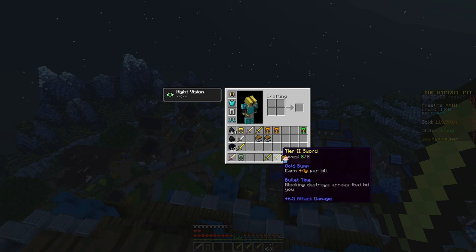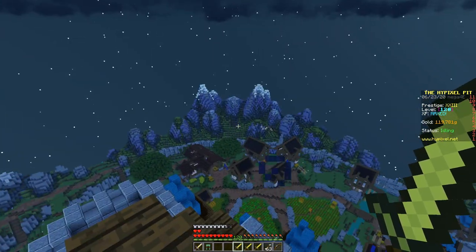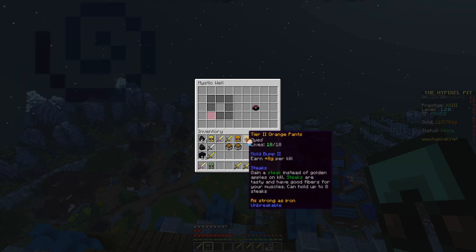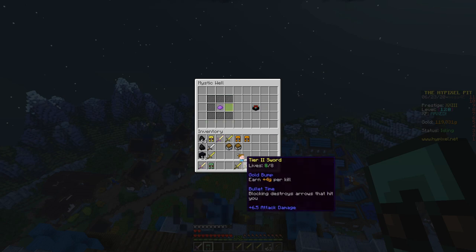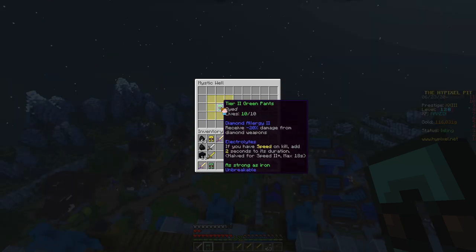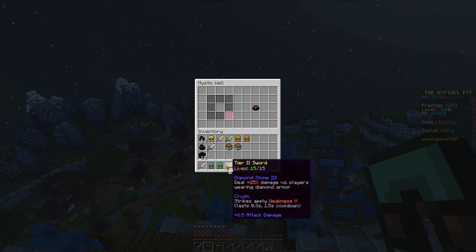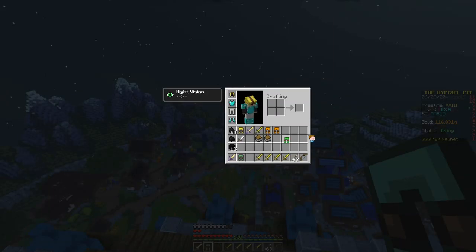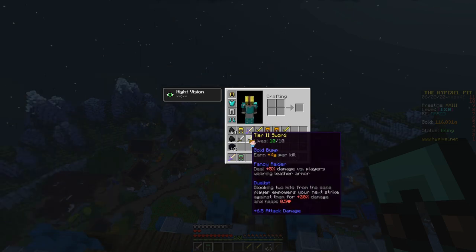Bullet Time 2 and 3 are really good, and Gold Bump Duelist could be too. I want to tier 3 all of these as well. Diamond Allergy 2 — that's not trash, but I only have two other green enchants. Diamond Allergy 2, Electrolytes — eh. That's pretty bad. These ones I definitely want to tier 3, this one's trash, and this one's a maybe.